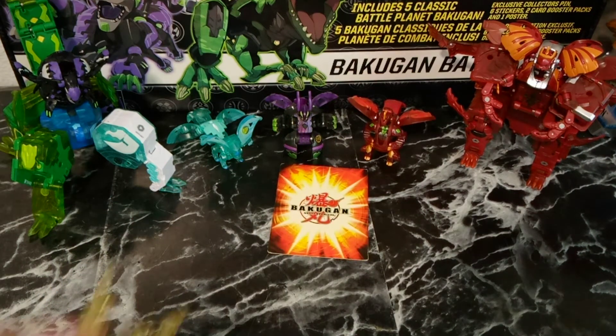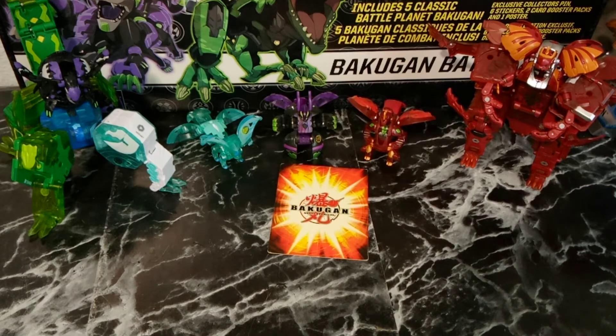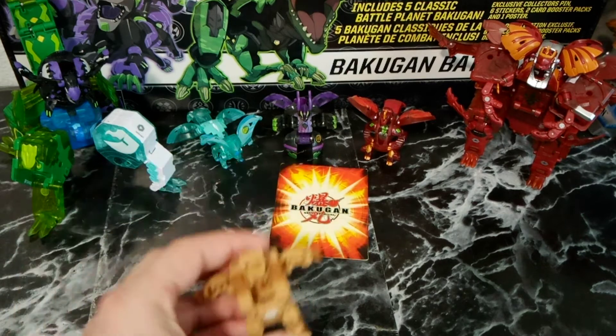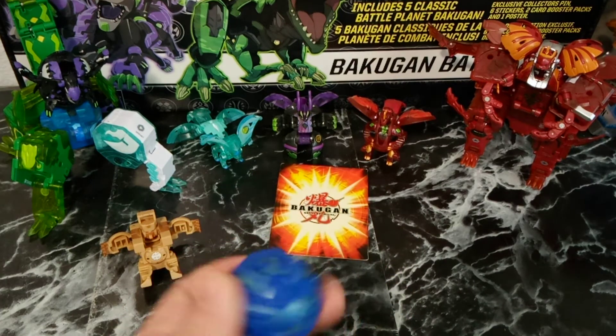Nowadays Geogon act as independent Bakugan that take place of yours in a brawl, which is a really neat, cool aspect to the game. But back then, the Trap Bakugan had their own aspect — they changed attribute rather than acted as individual Bakugan. There are cards for all of them, but I do plan on reviewing the cards separately. It will be a video uploaded tomorrow as well, but rather than be part of the Celebration series, it'll just be a card collection video showcasing the legacy cards. So I wanted to save the ability cards that went with the Trap Bakugan for that video, and for this one I just wanted to show the Bakugan.